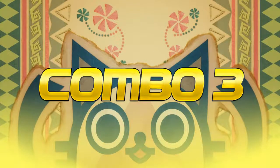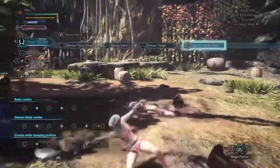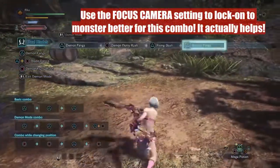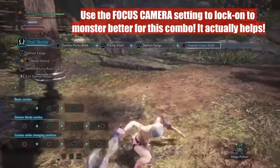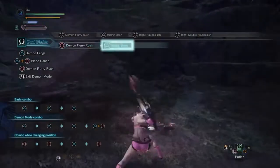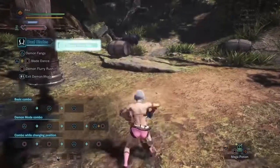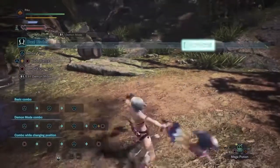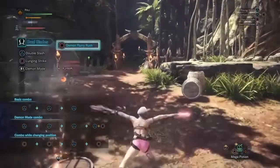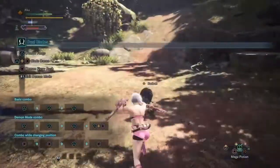Combo 3 utilizes demon flurry and can be used in demon or arch demon mode — it's super mobile. This is great to use on a monster that's limping away, allowing you to go alongside it while still delivering damage. Remember to press triangle at least twice in demon mode, otherwise you do the locked flurry instead. Similarly, don't press triangle more than two times, otherwise you do the finisher that locks you in place and breaks the fluidity of the combo. If you have water blight or ice blight on you, using this in arch demon mode is fairly nice until your stamina goes back up. But outside of combo 3, the other modes are pretty lame compared to demon mode, so just stay in demon mode as often as you can.